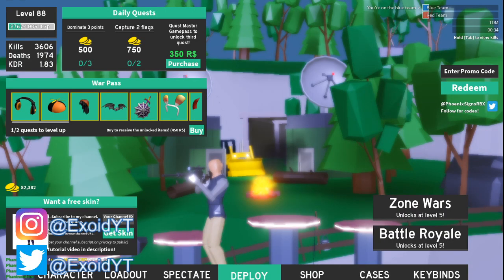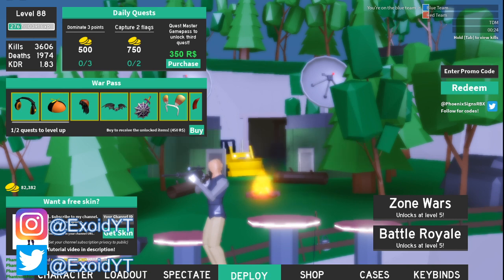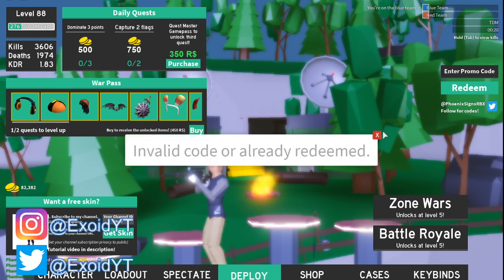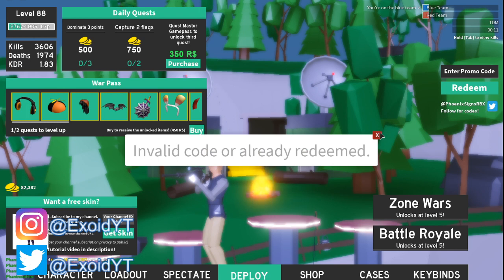Today I'm showing you guys every single working code in 2020. Starting off: the first code is 'glider' — redeem code GLIDER for 5,000 coins. After that, code '100m' — redeem for a special pickaxe for 100 million visits. After that, code 'ad' which only works when there's an active ad on Roblox.